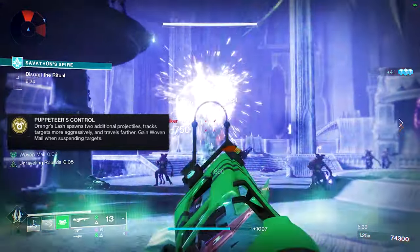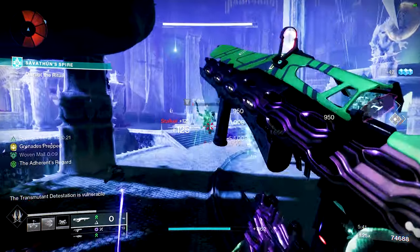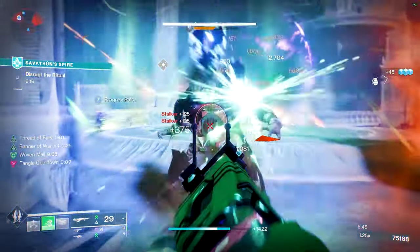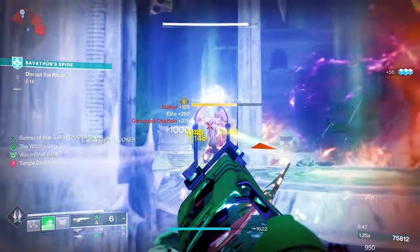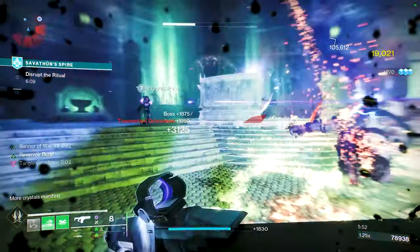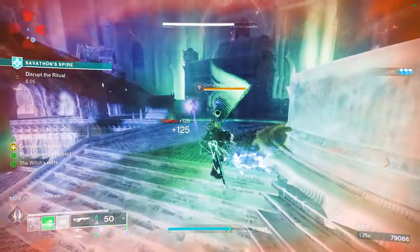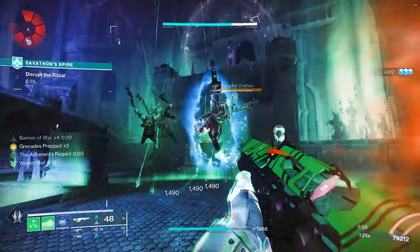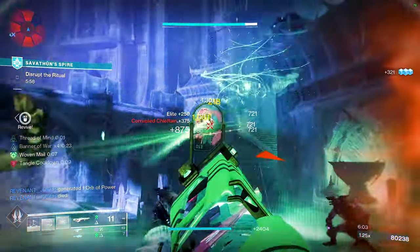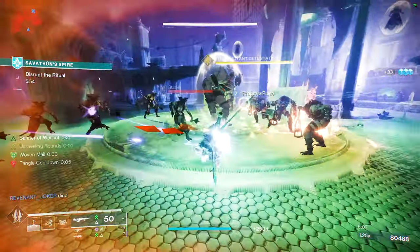This is really great all around because it's going to make sure all your enemies are constantly suspended in the air. This is great for end game content, since Drengr's Lash is pretty strong for constantly suspending different champions. You also gain Woven Mail when you suspend a target — it doesn't even matter if it's Drengr's Lash; you can use a Shackle Grenade too. This exotic is pretty awesome.